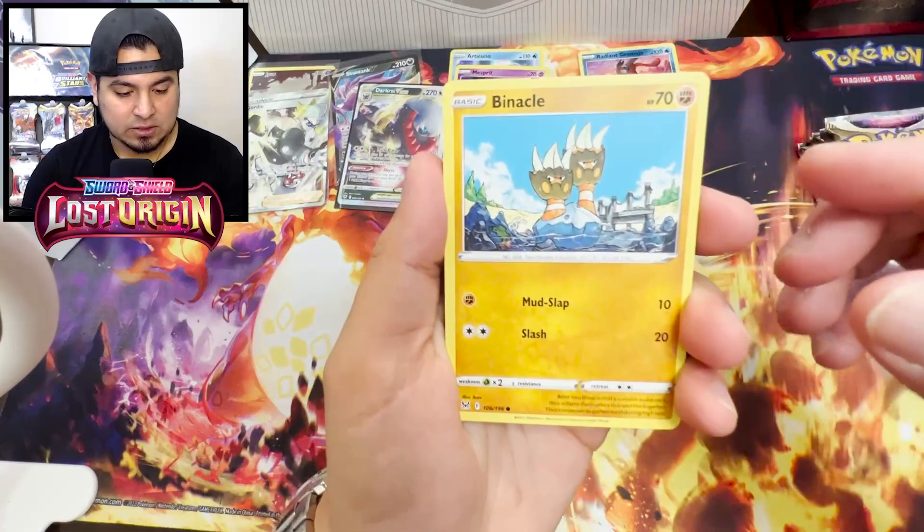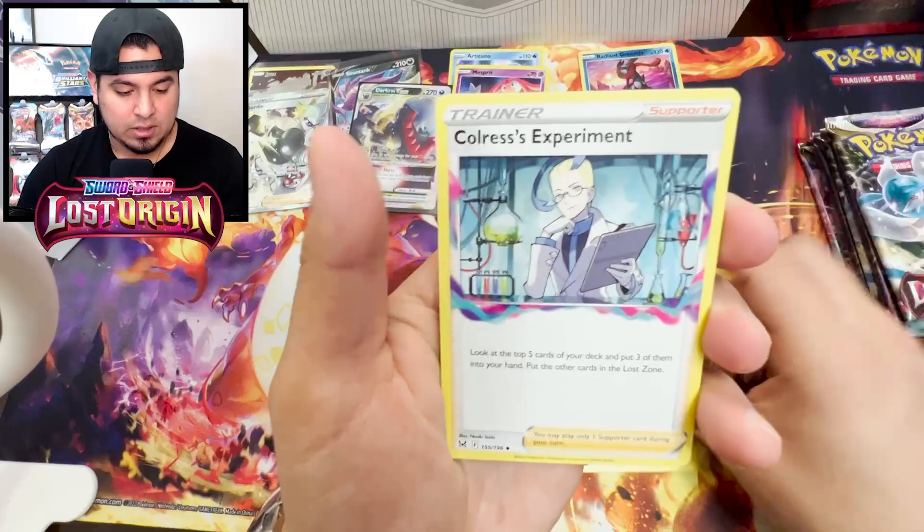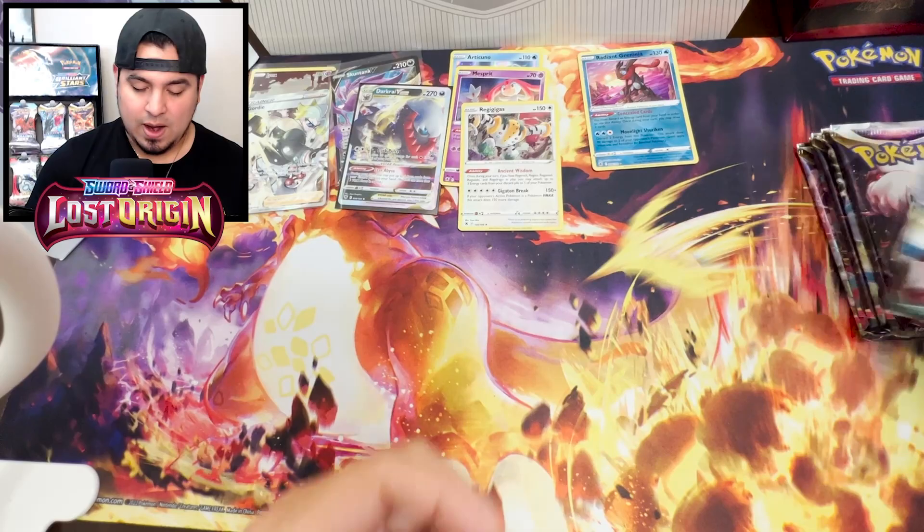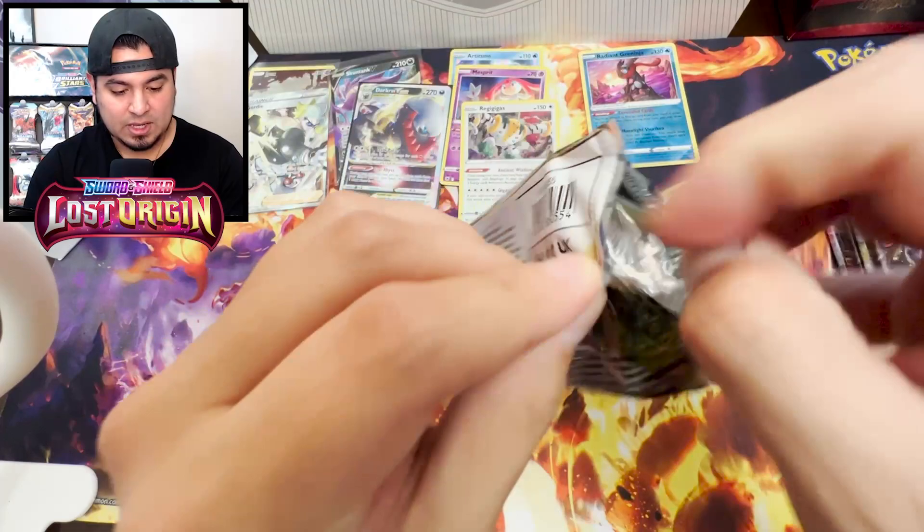Yo Binacle! Shout out to Barkinball who wants this card. Colress Experiment, Bronzong, Thornton, Binacle, Zorua, Ducklett, come on. Litleo, Landorus, Reverse Rare, Buffalant. This ETB probably should have stayed sealed if this is going to be the case. Like, I regret opening it. But I haven't done one of these ETB battle series.